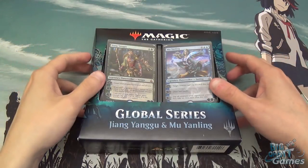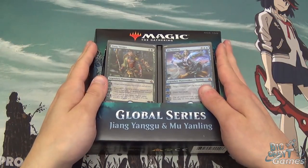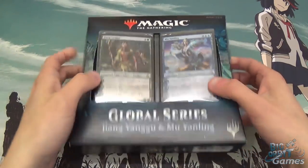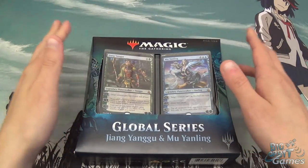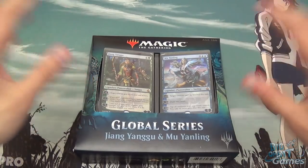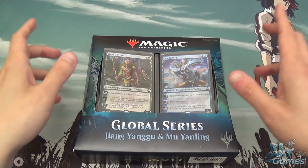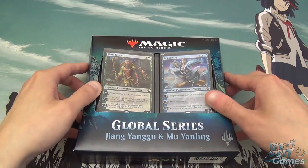Hello and welcome to another Big Orbit Games unboxing video. I'm Chris and today we are looking at a new Magic the Gathering Global Series box set, which is Jiang Yanggu and Mu Yangling. This is kind of an interesting box set — they've basically taken cards that were from the Chinese market, created in China with Chinese artists and the Chinese creative team, and brought them over for a Western audience in this cool little box set.